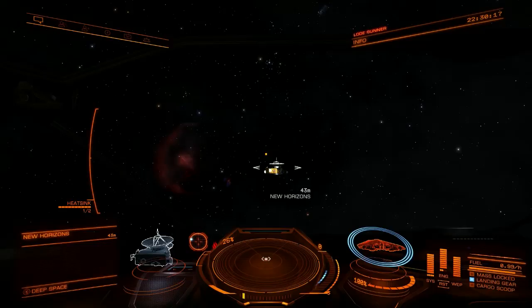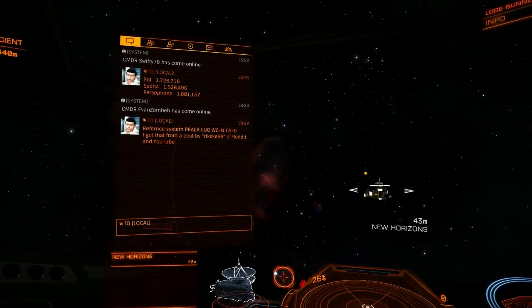The basic information you're going to need is that, upon jumping into Sol, you will want to select this solar system: Prea-Uk WC-N C9-0 — I got that from a post by rixgay66. You'll want to supercruise out to about 1.7 million light-seconds in that direction, then adjust further so that you're the appropriate distances from Sedna and Persephone. If you're good with quadlateration, that's all you need to know — you can stop watching at this point.